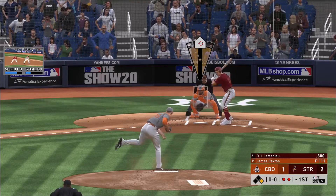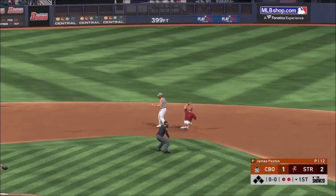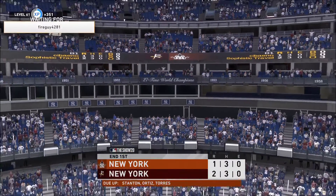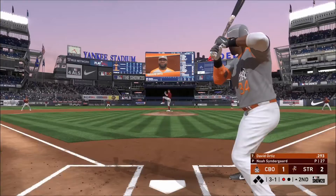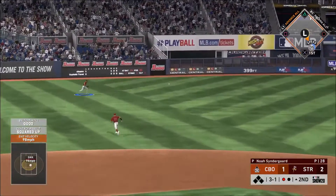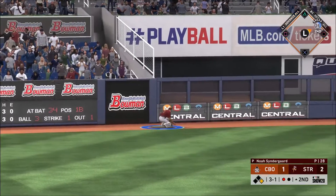And that sends D.J. LeMahieu into the box as he puts it on the ground to third — throw on to second for the out and the side is retired. Swing, line drive — that's going to be trouble. Running hard, he's digging for second.